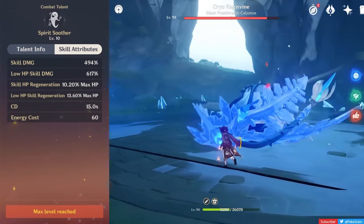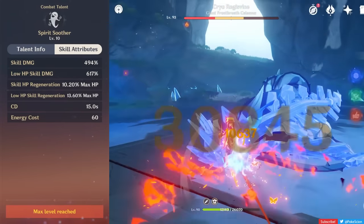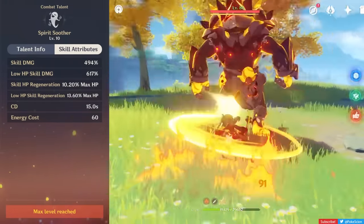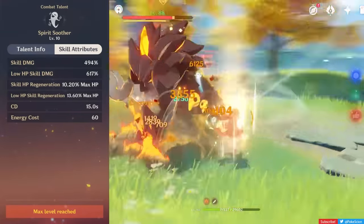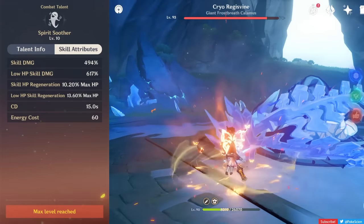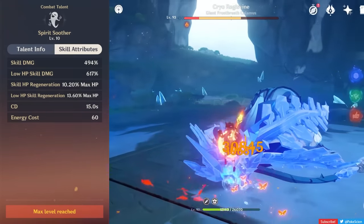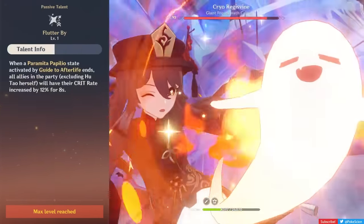It will also do more damage if Hu Tao is under 50% of her max HP when it's cast. However, even if it does a decent amount of damage, I wouldn't recommend using it every rotation. One reason is that Hu Tao can have a hard time generating energy, and focusing on building for more energy recharge will make her do less damage when you could prioritize other stats like crit, EM, HP, or attack. Second, Hu Tao will generally want to stay under 50% of her max HP due to one of her passives, so both factors add up to her not exactly wanting to use her burst every time it's up.